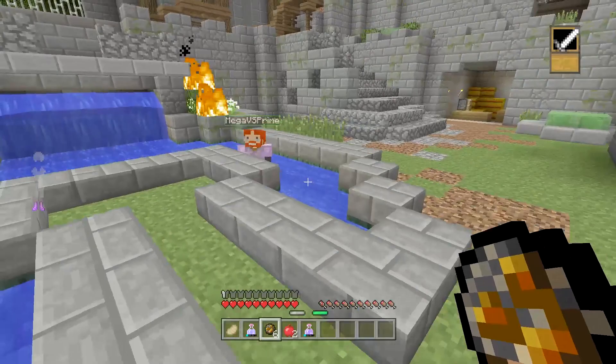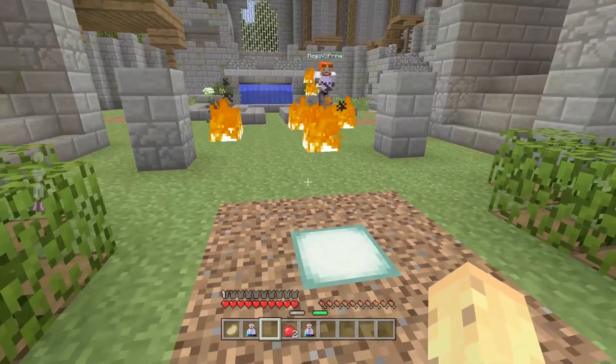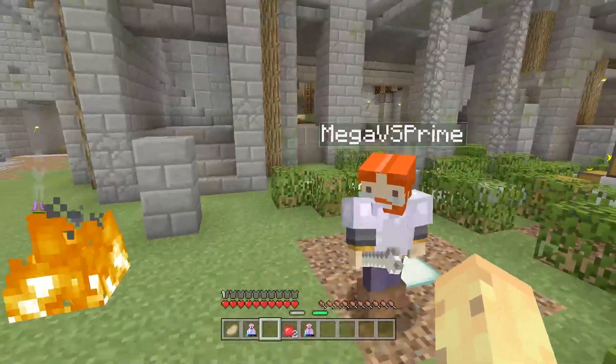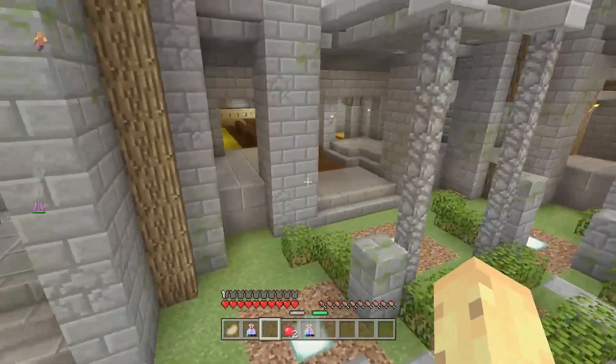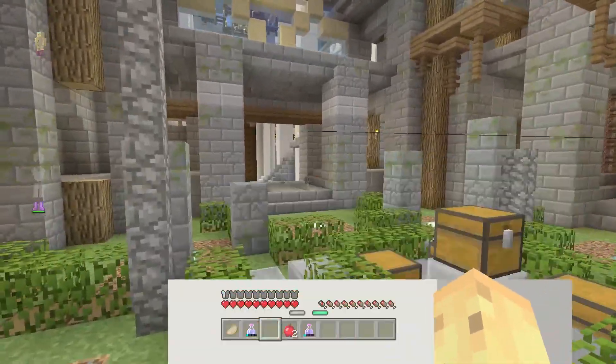You get ten of these fire charges to use, and they can do some really powerful stuff — like blocking off the center of the map if you do it cleverly. You can set people on fire, which is obviously a lot easier when they're fishing. So yeah, let's move on to the next weapon added with TU41.